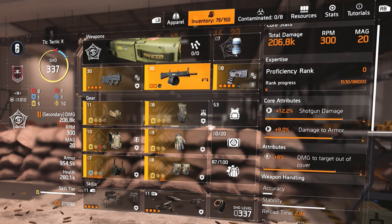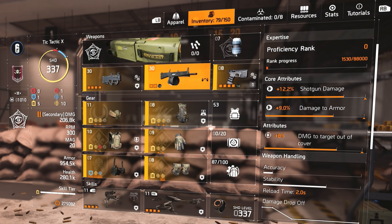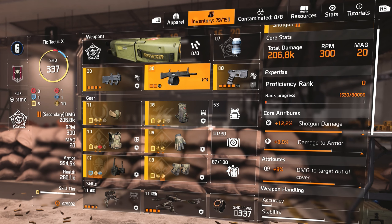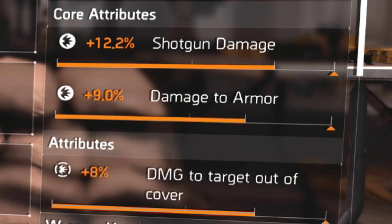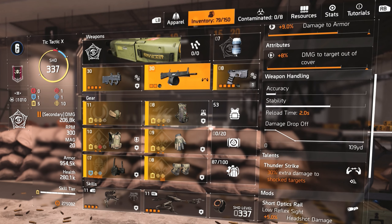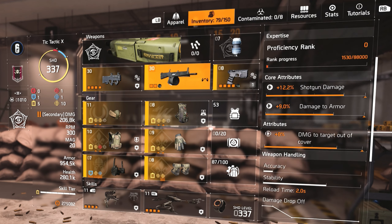I also run a shotgun, because a lot of NPCs like to rush you and I need something that can hit really hard and very quickly. The ACS-12 is really good — I highly recommend grinding that one out. Two stats I highly recommend always getting on most of your weapons: number one is Damage to Target Out of Cover, probably the best attribute for damage. The second would be Damage to Armor. I was able to get both on this one. The talent isn't that great — I would probably roll a different talent on there.